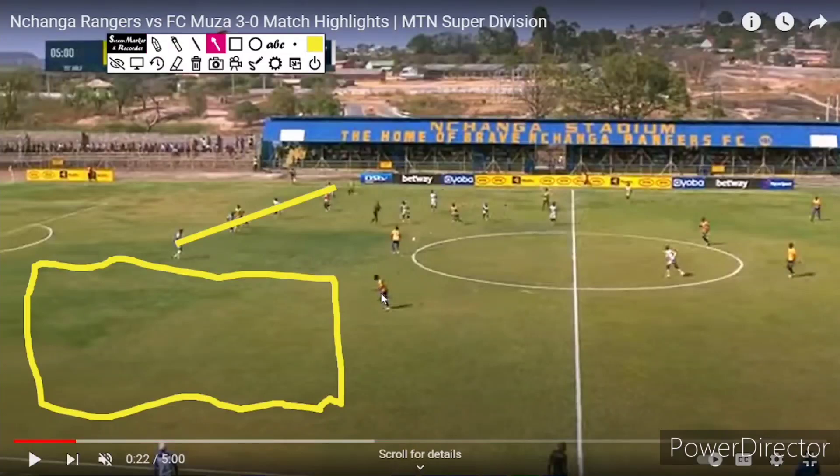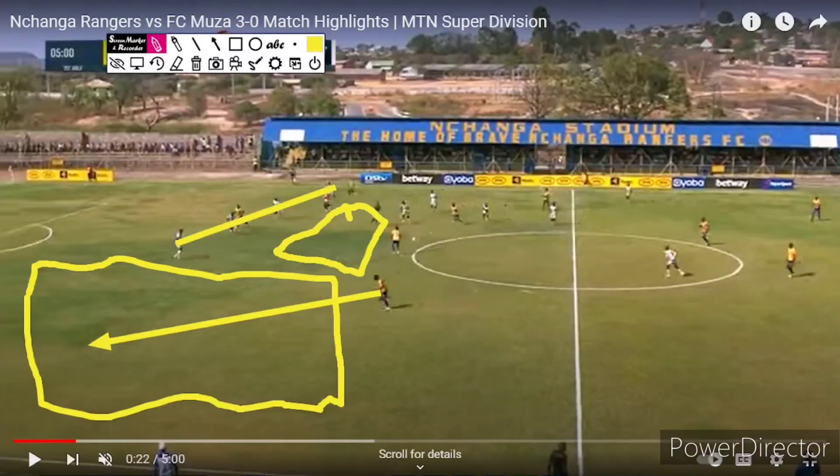There is a big amount of space which the Rangers player will most likely exploit — he'll probably make a run there to try and put in a cross for his teammate to make a goal-scoring opportunity. What's supposed to happen here if you're going to play with this type of line is that you're supposed to have a midfielder that will cover this space.